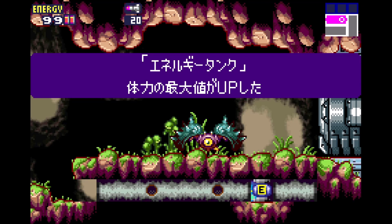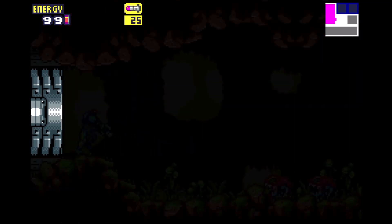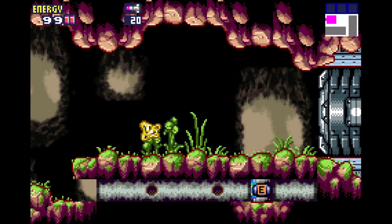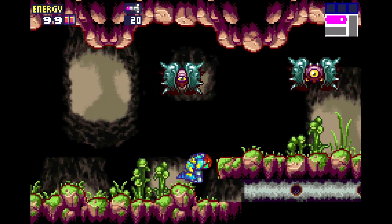Here's a quick way of getting this E-Tank without taking any damage on the way out. As soon as the room loads, fire a missile down, two straight across, one up, and then jump and shoot one more missile. On the way out, stall yourself a little bit — it'll let the enemy swing out, which gives you a little more leniency for getting out.